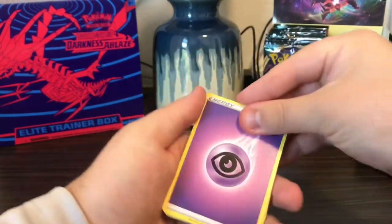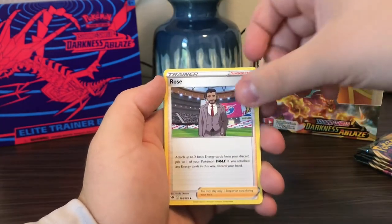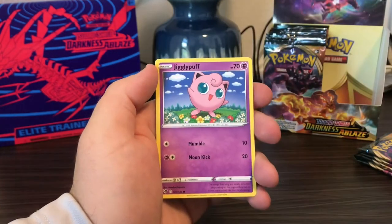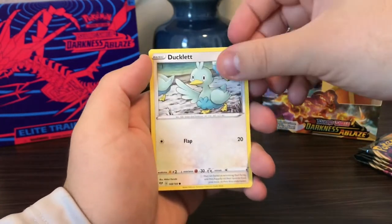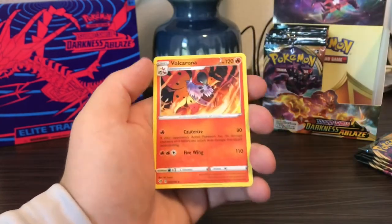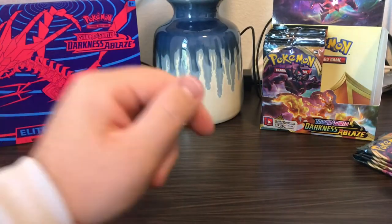Psychic Energy, Vibrava, Corvusquire, Rose, Torchic, Trapinch, Jigglypuff, Ducklett, Karrablast, Pansear, and Volcarona — nice to finally see that after all the Larvestas we've been running into.